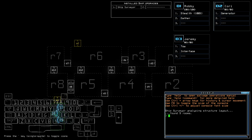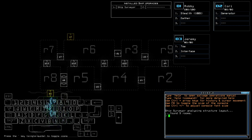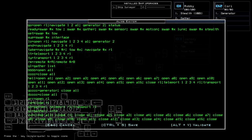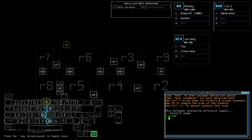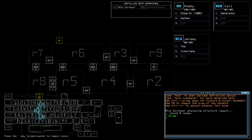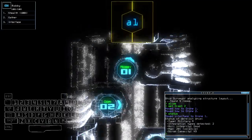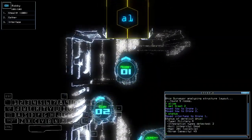Ship surveyor for today's special upgrades. Gating stealth for the scouting upgrade. Jeremy has 98 HP — I think I want to use Robby instead, which I've already said from the last weekly. Military AI with two infestation types. Good hull integrity. All right, let's do this thing.